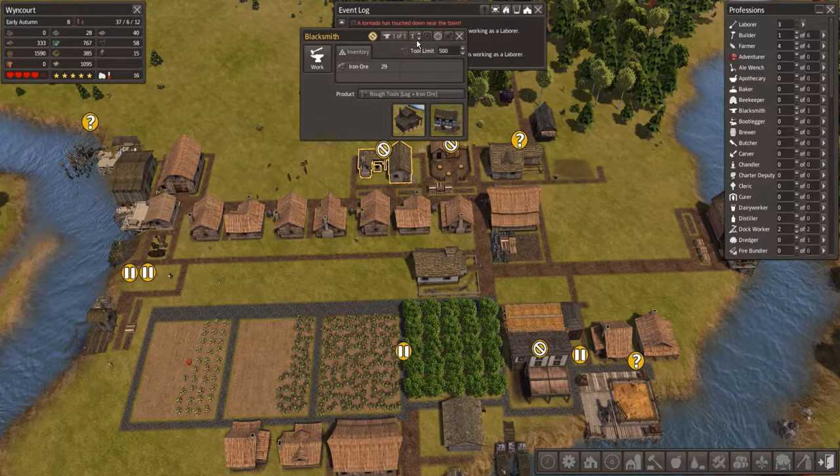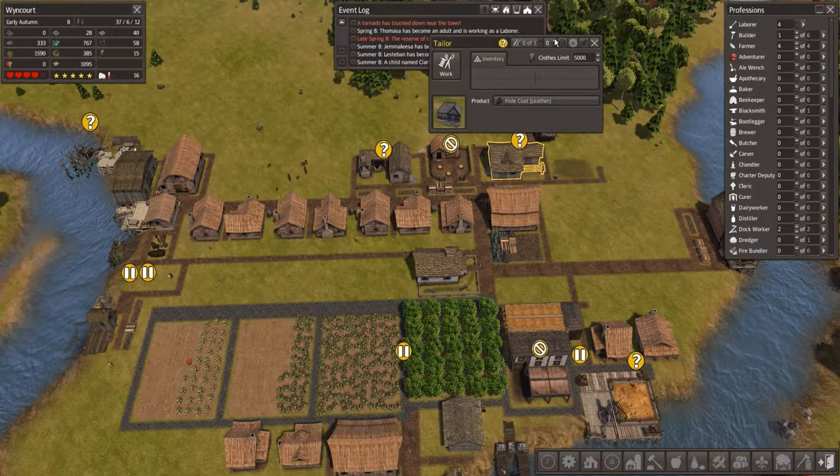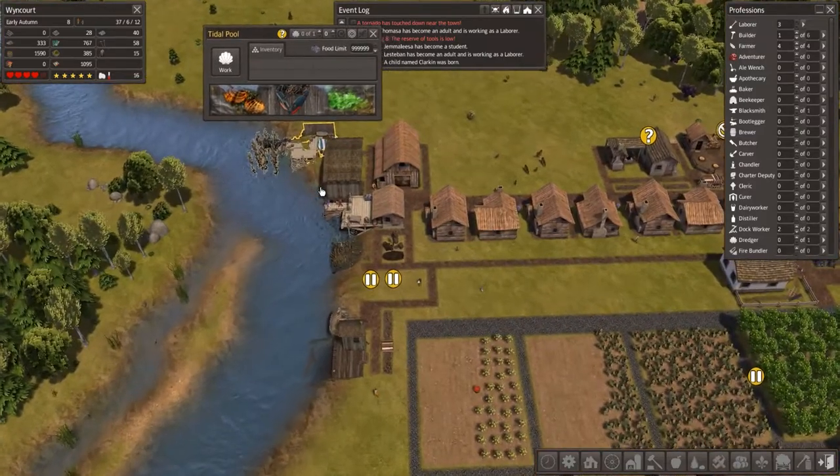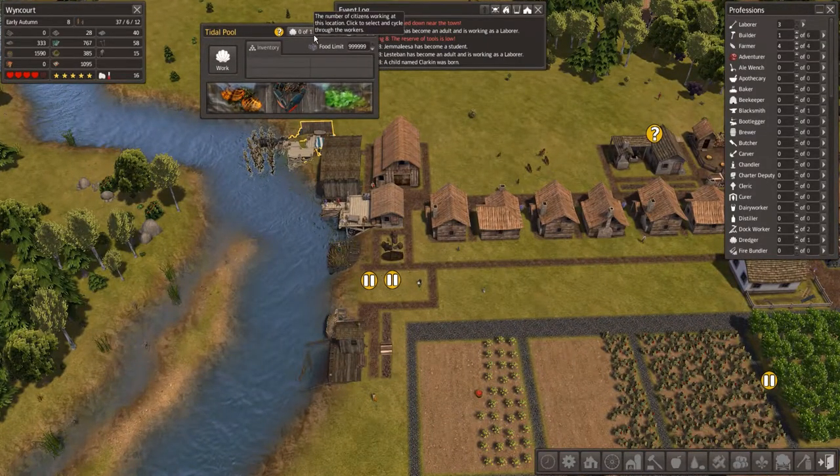Food is doing okay, tools are doing okay. We could probably do with — is the blacksmith on? Right, let's take him off for now. We're up to 58 tools, that'll do. And we need more clothes so let's put him on there instead.